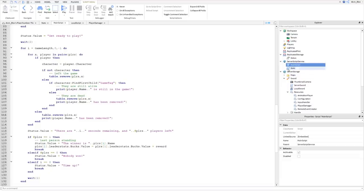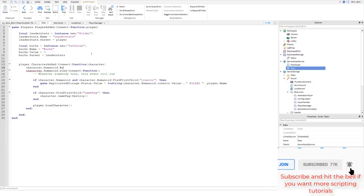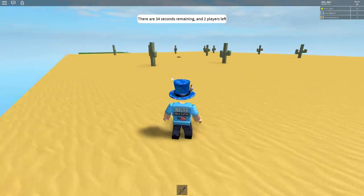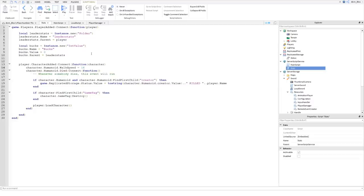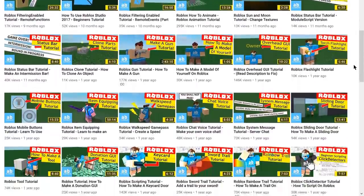One last thing: in player added, set character.Humanoid.WalkSpeed equals 16 - note the capital W and capital S. This sets it to the default value because sometimes players freeze, possibly due to the sword. Adding this should fix it. That's the end of part three. Future parts will cover game passes, developer products, and data saving. Like and subscribe so you don't miss it - this is Alvin Blox, see you in the next part.